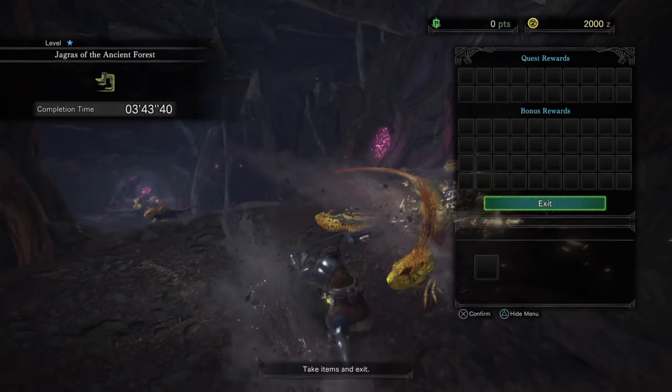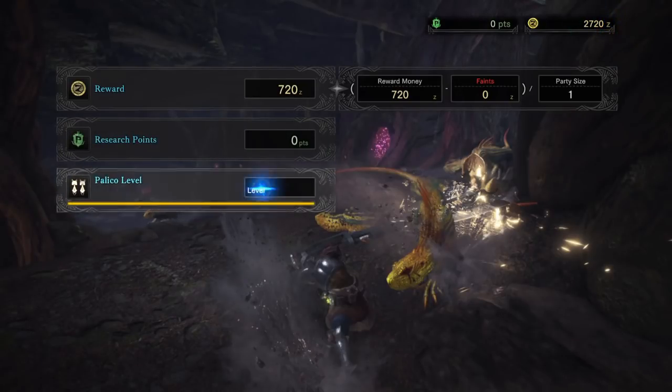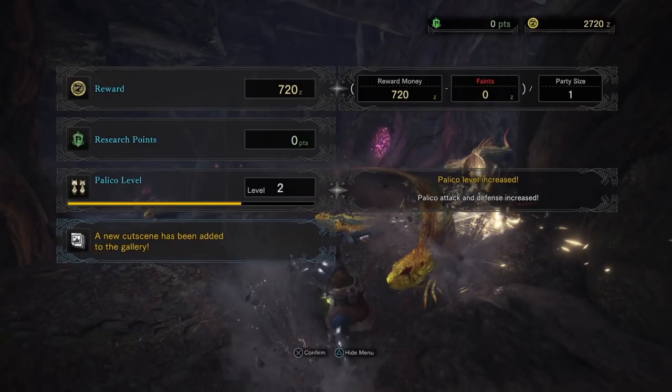There we go. We're done. 700 zeni — I assume it's a zi. Checking connection to the network. My connection to the network is still there, it hasn't changed.